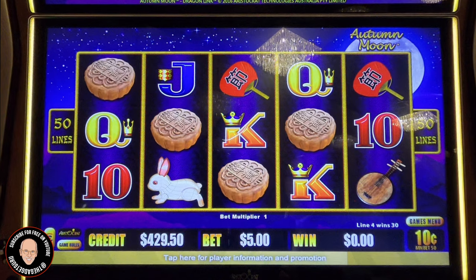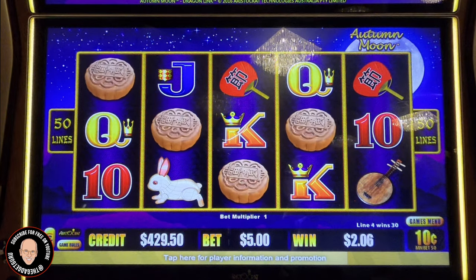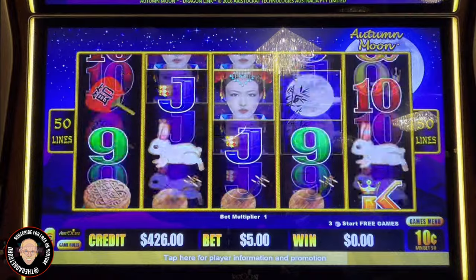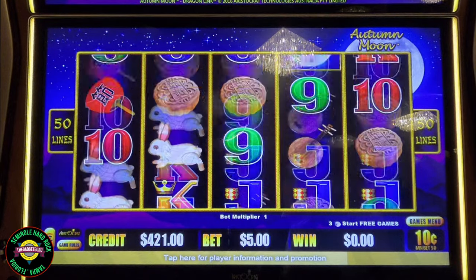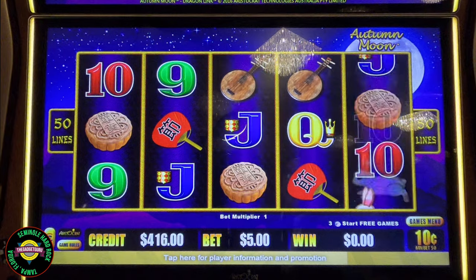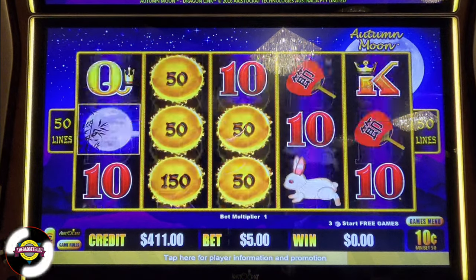We have cookies. I forgot to tell you — $0.10 denomination, $5 per spin. The mini is at $100, the minor is at $500, the major is at $8,500. That's high. There's a machine right next to me that a gentleman's playing that has maxed out, and I believe the max level is the $10,000 major.